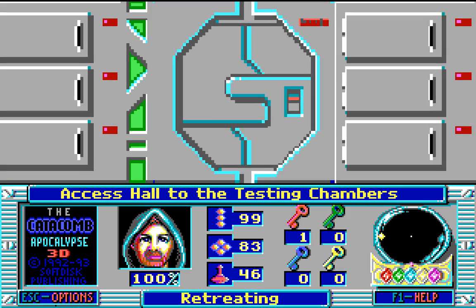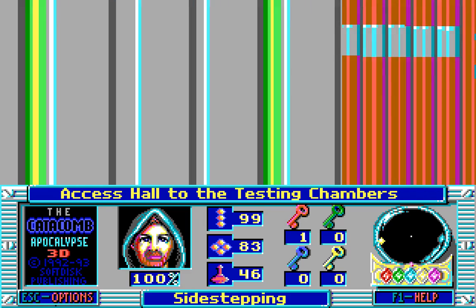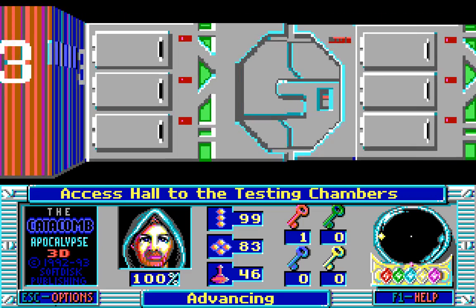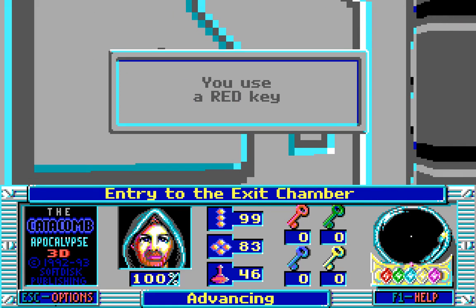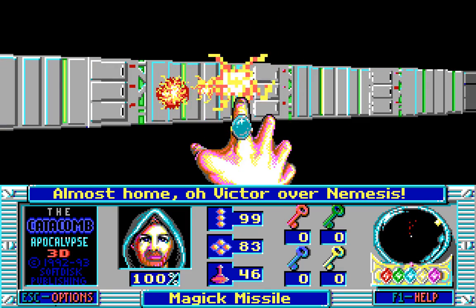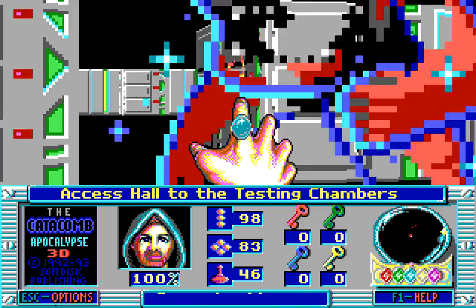We want to go over here and see what we can find — the entry to the first testing chamber, hopefully for just the invisible enemies. What about the second testing chamber? And finally, the final testing chamber. And I'm curious about something. What about this area? The red key that we've had all this time allows us to access the exit of the game without even fighting Nemesis.